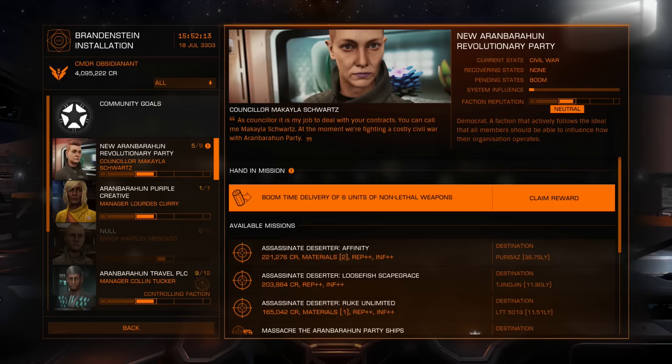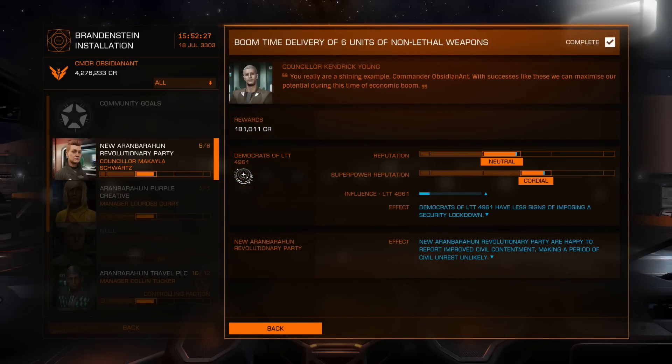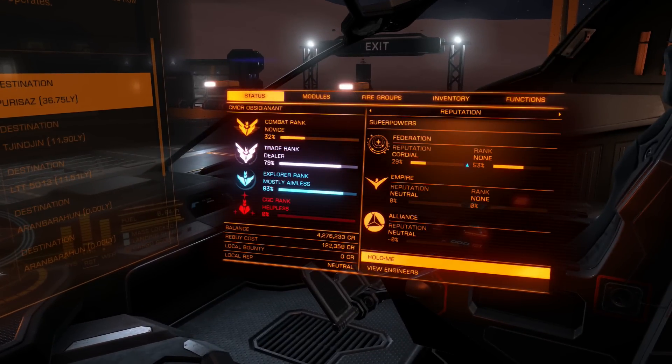We're handing in the boom time delivery mission. We were on 50% before - we'll see the progress. The faction reputation is still neutral but has increased a little. We can also see a small amount of progress with our superpower reputation, though that's separate from overall rank. My rank is now at 53%, so each mission contributed 3% towards the next rank. That amount will be less per mission as you progress to higher ranks.